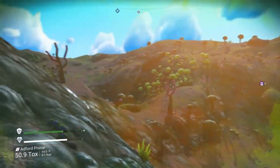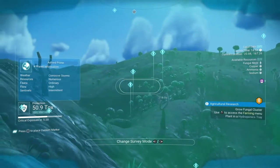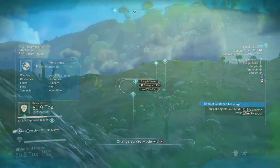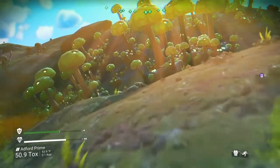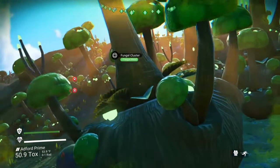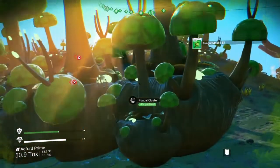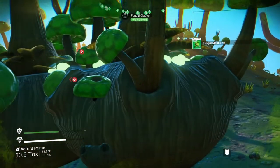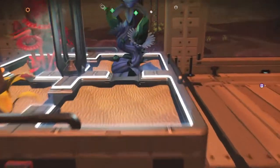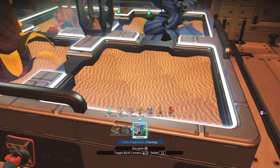And now I'm looking for the fungal clusters, which you can see over here. They show up with this icon that looks like a little plant in a diamond. When you're harvesting minerals from the ground, you want to use your terrain manipulator. But when you're harvesting plants, you use a different button, which on the PS4 happens to be the square. So currently, I need to plant a fungal mold.